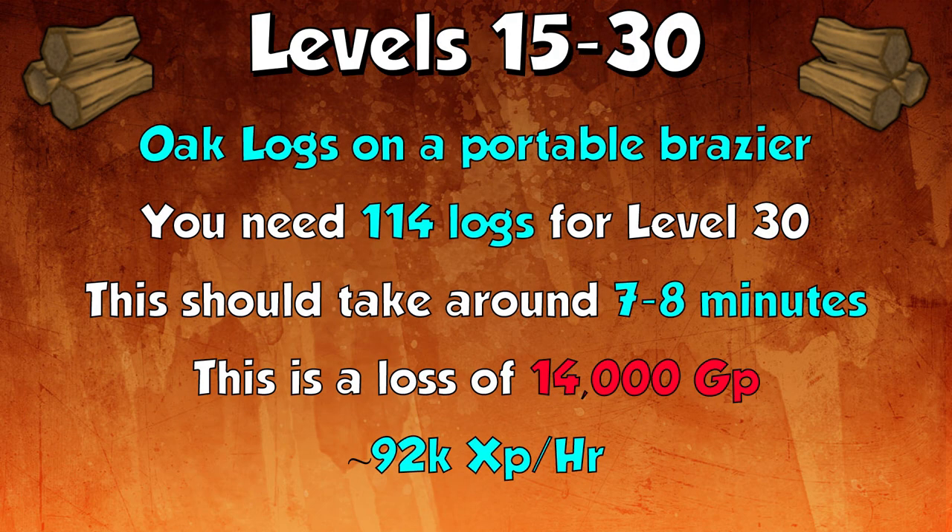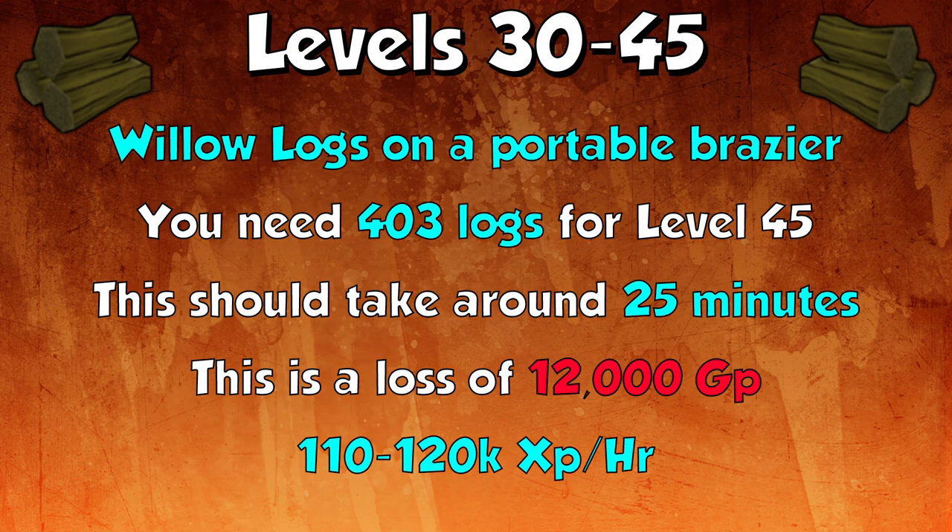From levels 15 to 30 you can do oak logs on a portable brazier. You'll need 114 oak logs for level 30, taking around 7 to 8 minutes and costing a loss of about 14,000 GP — actually cheaper than normal logs. Oak logs give 92,000 experience an hour. From 30 to 45, move on to willow logs on a portable brazier. You'll need 403 willow logs, taking around 25 minutes and costing a loss of 12,000 GP. Willow logs give 110 to 120k experience an hour.